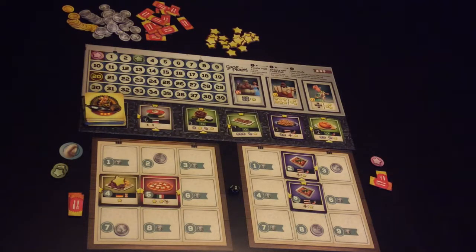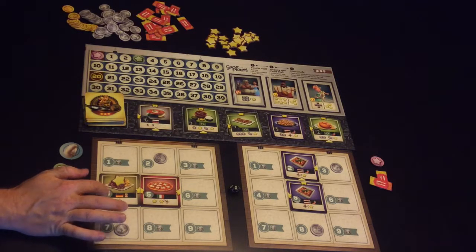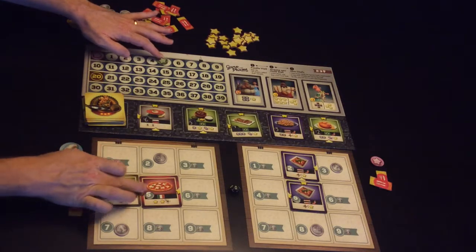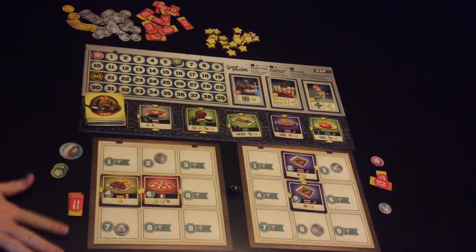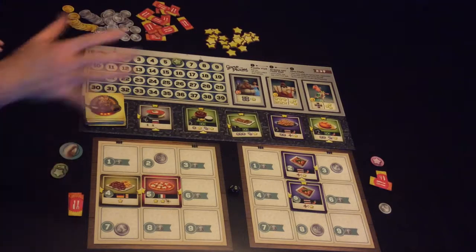This player has rolled a zero which allows him to take anything he wishes — he's going to go for a four. So that gets him one star, that one for a star, and the star in between. It doesn't however get him any money and this player gets one money. This player has no money to spend on anything at the moment so while his stars are ahead he can't purchase anything.